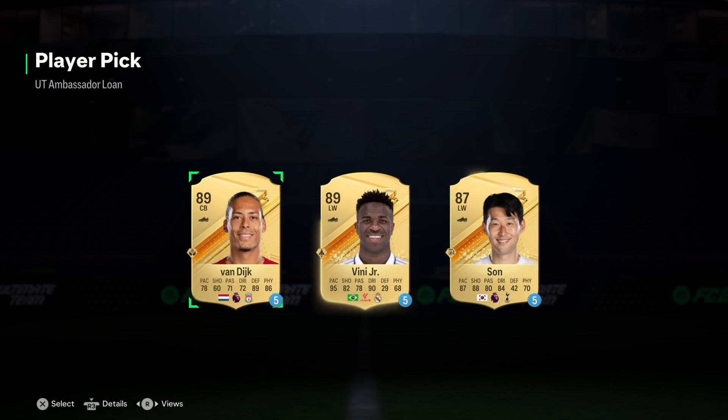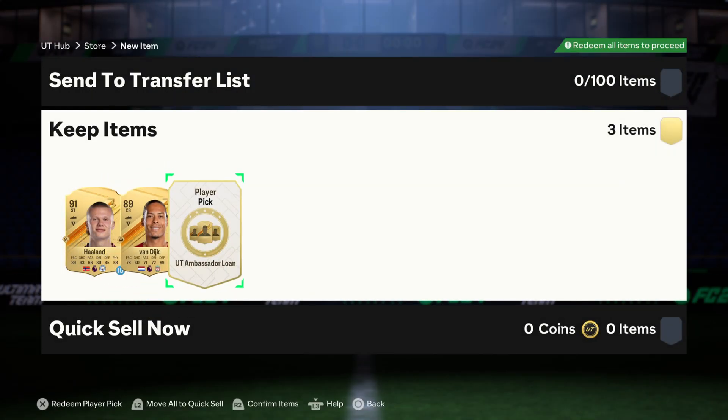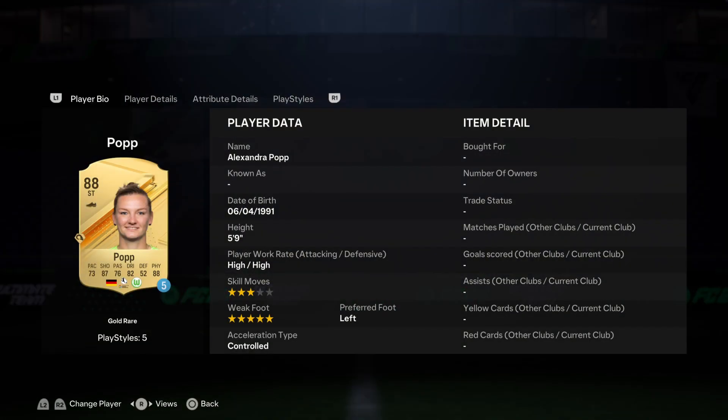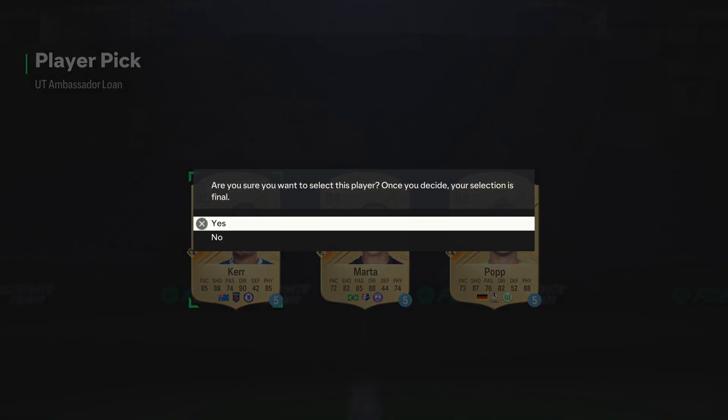Options are Virgil van Dijk, Vinicius Jr, or Son Heung-min. The Dutch, Brazilian, or South Korean. I've got to go with what my heart tells me — Virgil van Dijk, let's do it! And let's get another one. Ooh, Sam Kerr! Got Marta, Virgil van Dijk Silver. I've also got Alexandra Pop. I think I'll go Sam Kerr — let's do it!